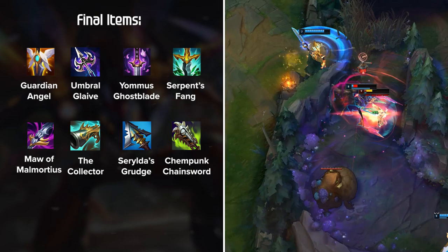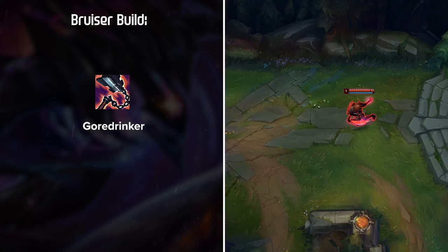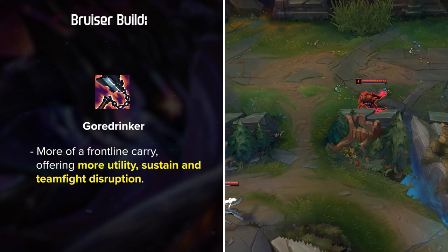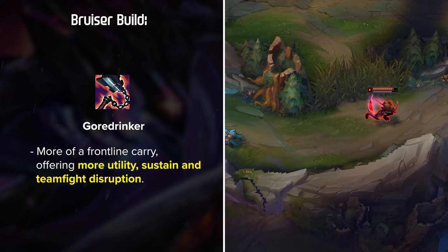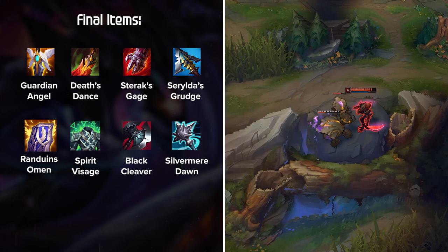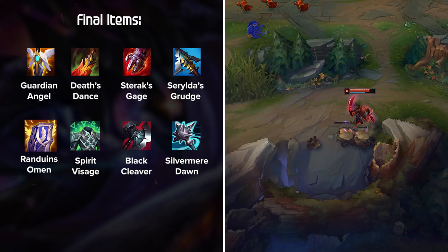Now for the bruiser build, Goredrinker is the go-to mythic choice. The aim of this build is to be more of a frontline carry, offering more utility, sustain, and teamfight disruption. Goredrinker allows you to still one-shot isolated targets while also being pretty damn resilient, which is very annoying to play against. To finish off this build, you're looking to build a balance of offense and defense. Always remember to choose your build according to what counters the enemy team, since there are so many different options. You can mix and match items from both the assassin and bruiser builds if necessary. Learning how to build Kha'Zix depending on the game is a skill that comes with time, but is extremely important for your success.